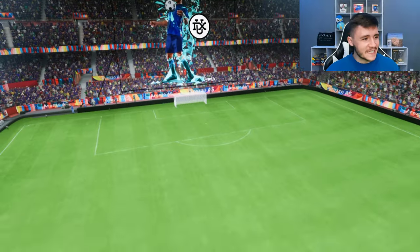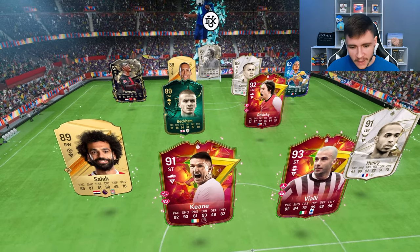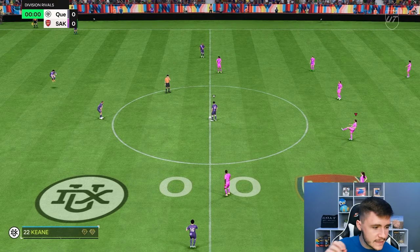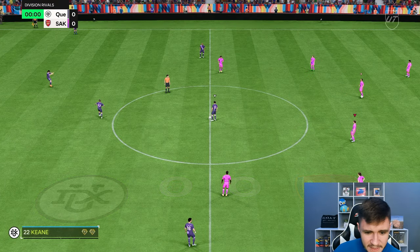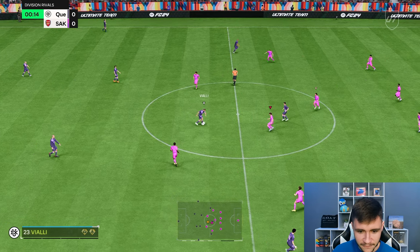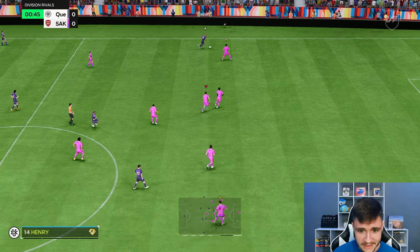Here we are jumping into game number two. It's safe to say that game number one didn't last too long. We're coming up against an okay team — Keen, Viali, Henri, Salah, Beko, Morsitski. In that little that we used him in game number one, I do think he's a very well-rounded player. It seems like he can do everything really well with the anchor chem style. But the standout stat for the card so far has most definitely been his passing — I think you can create a lot of chances with him.